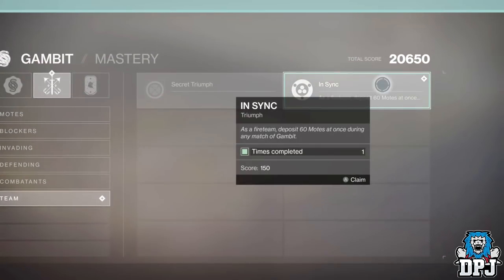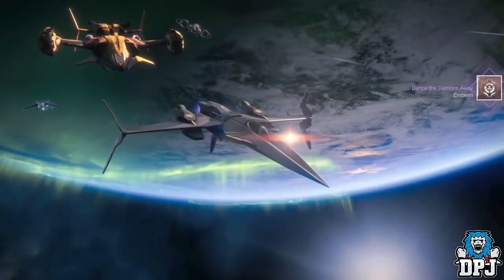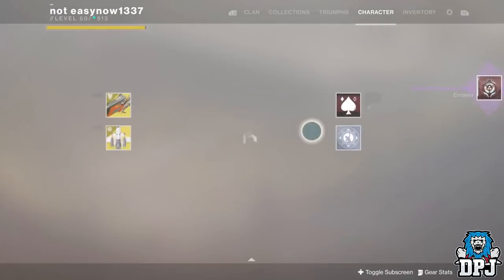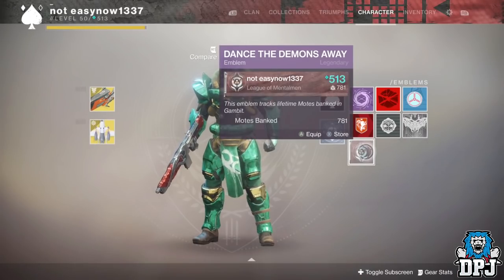What you then need to do is go to your Triumphs page, go to Gambit Mastery and Team, and a triumph will pop up for you to select. Select it and receive this epic emblem — pretty damn cool for sure. If I find out about any more of these triumph secrets, I will be sure to let you guys know in videos to come, so stay tuned.